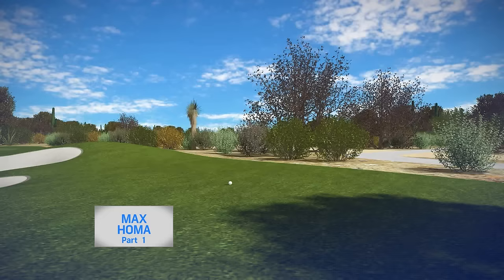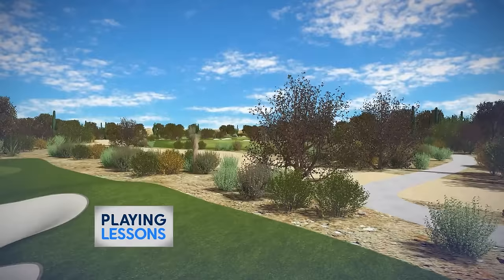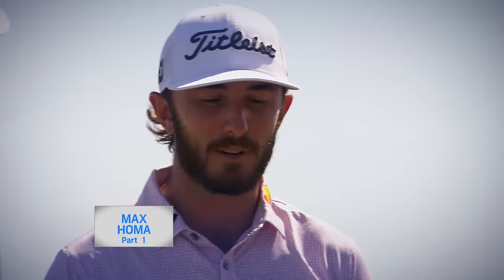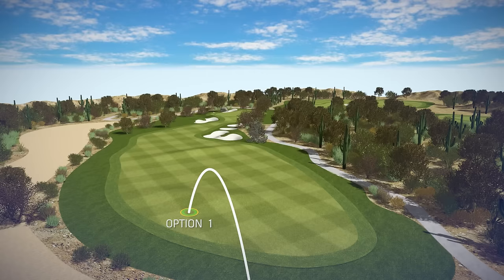We would have three options. For a high handicapper, we're just trying to get it back on grass over this little wash, so it would fly about 100 yards — safest possible. Just don't try to be a hero. The mid-handicap always has a tougher decision because a mid-handicap does have a few more shots in their bag. But again, we still want to get it back in position. We may be able to push it a little bit further up so we could have a shorter third. Grass is first.